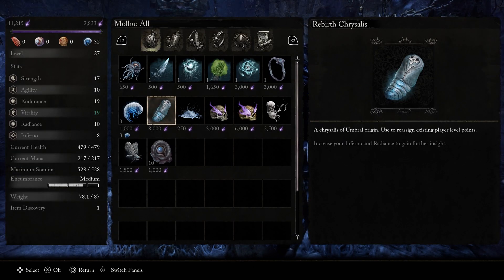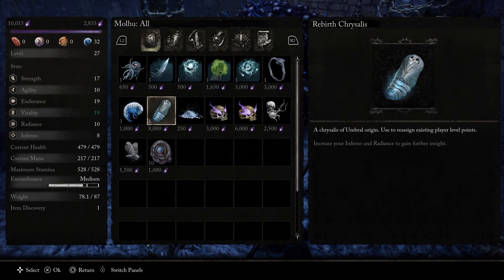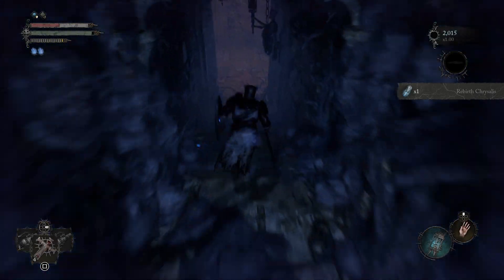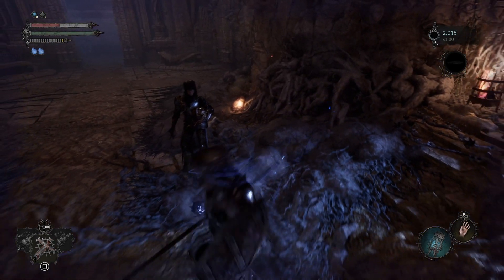However, in order to access that, you first need to obtain a rebirth chrysalis. You can obtain one by purchasing it from Malhu at Skyrest base. It will cost you 9500 vigor, which isn't cheap, so you will have to farm and save up for that. You can only get one rebirth chrysalis from Malhu and they are quite rare in the game, so use them wisely.